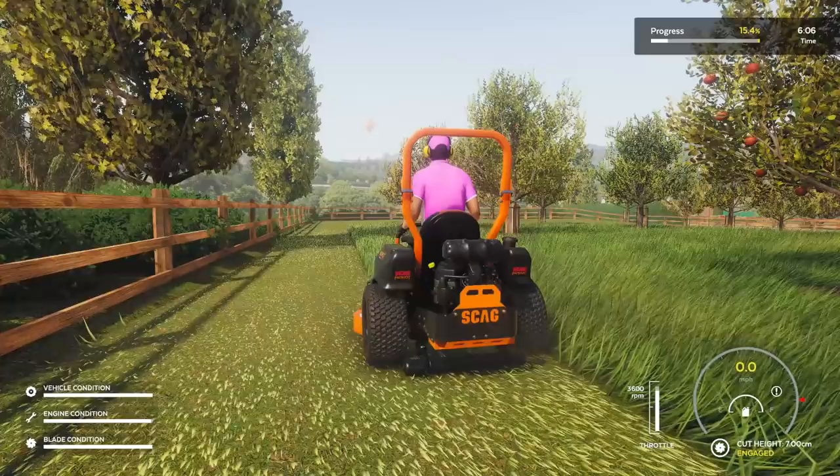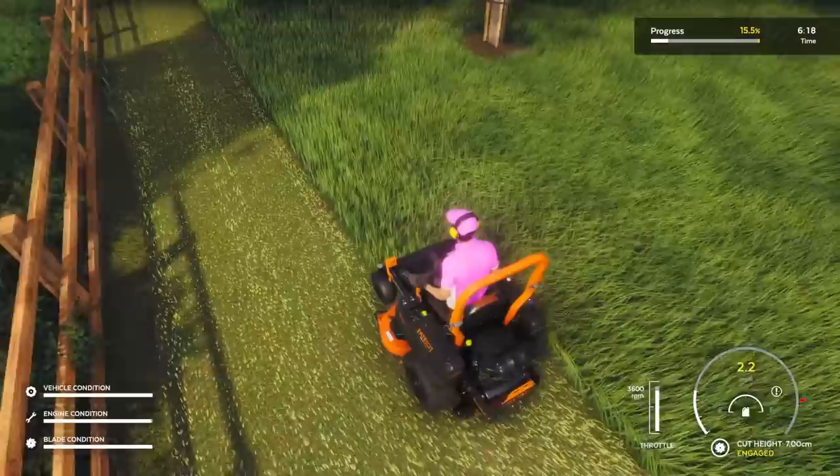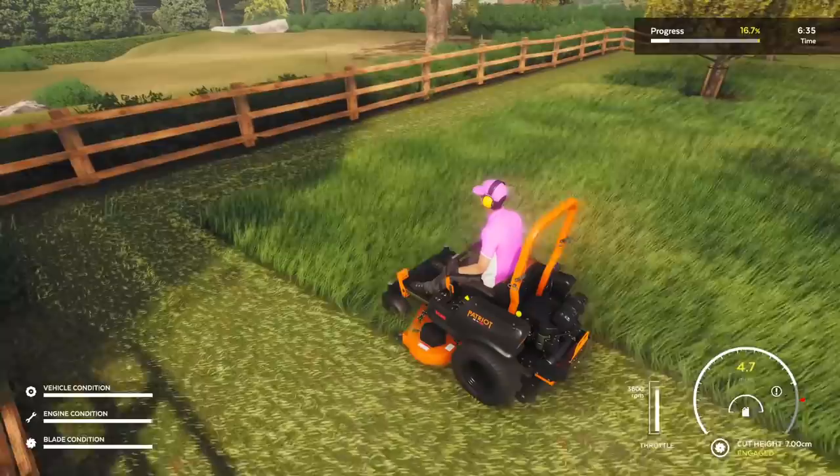It didn't really show me how to use this tiger striper, but there's a button where I can drop it on the ground. How does this work? I'm trying to understand — it doesn't really explain much. So if I go the opposite way back, will it have that pleasing line thing that all the dads want on their lawns? It is looking like it's lifting the grass below me, so maybe I'm supposed to lift it up after every line.